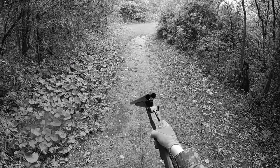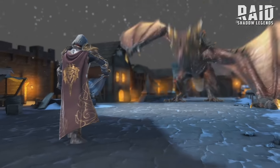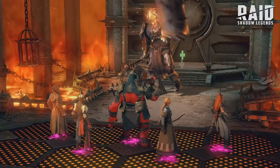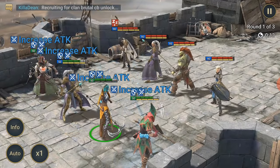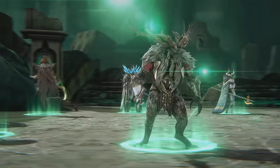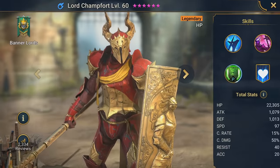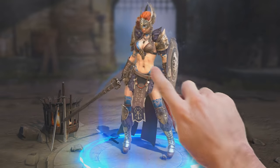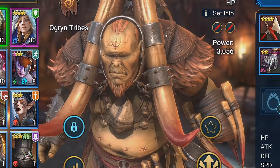A quick word from our sponsor: Raid Shadow Legends. In Raid, you engage in battles in the campaign where you fight huge bosses and dragons, or in PvP versus other players where you pit your champion lineup against theirs. There are 500 champions you can collect and customize. My favorite is Lord Chamfer. Even if you get a champion that hits like a wet noodle, you can feed him your other champions and turn him into a real monster.